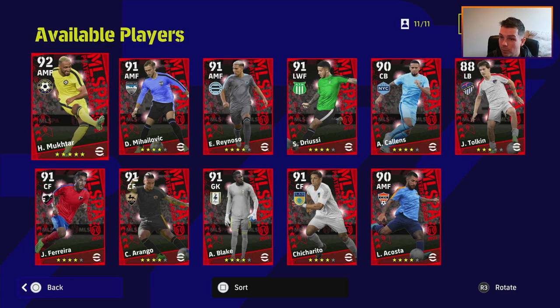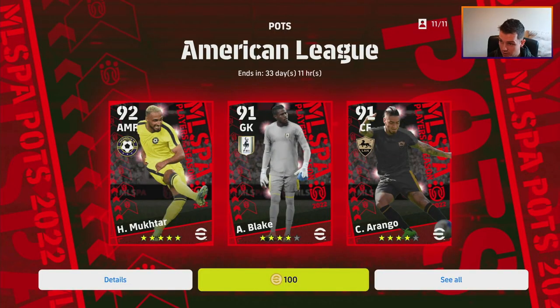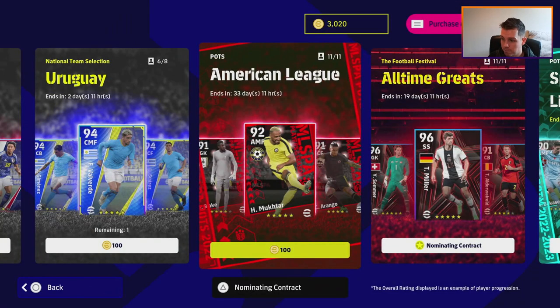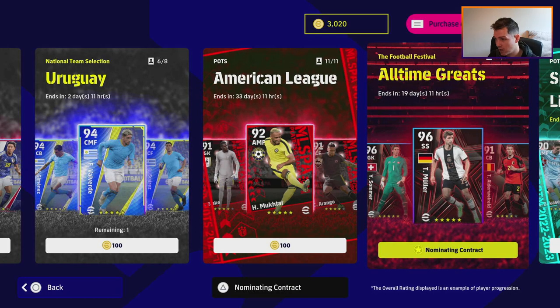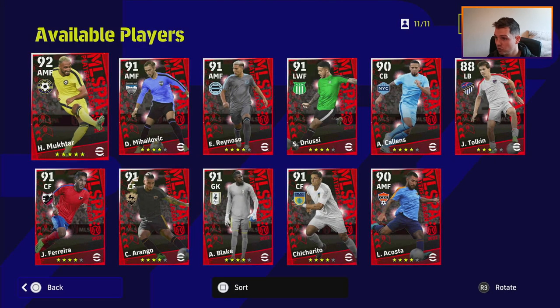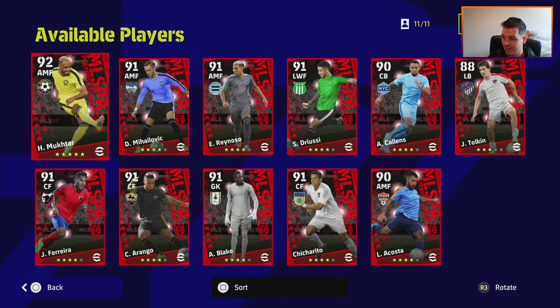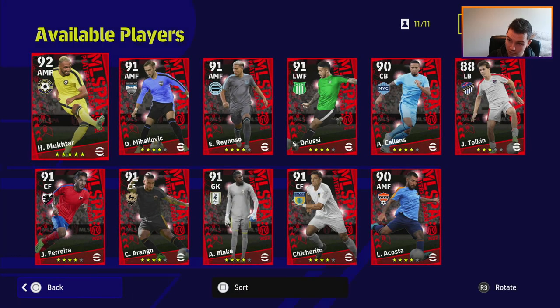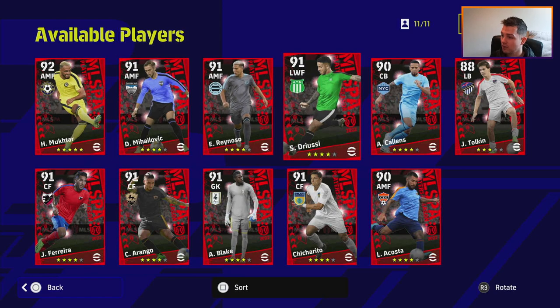Welcome back to another player pack review. Today we're taking a look at the American League selection — the MLS Player of the Season pack. There are some good players in here and a lot of people have been asking me to do this one. You've got 11 players in this that you can max out with no limit, and they're different from the nominating contracts. These are all at max level so you don't need any trainer points, progression, or play time — they're ready to go. All players also have team play style proficiency set at 90.